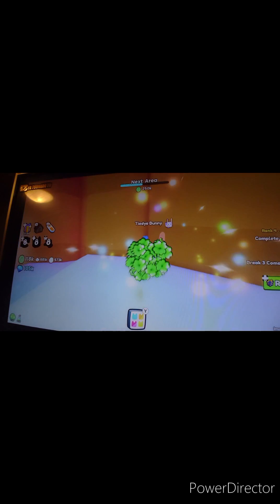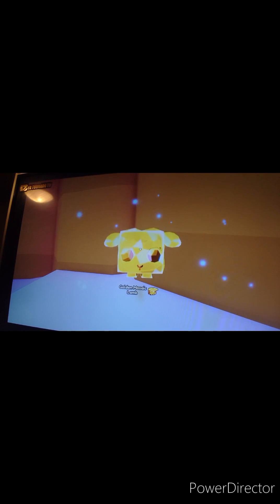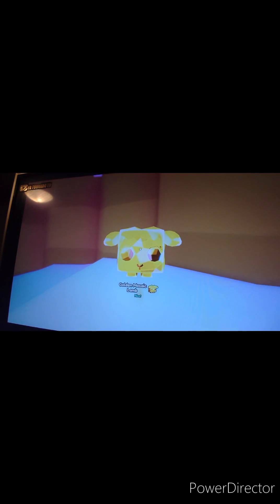We got a tie dye bunny — not bad! Next one is the first series two epic gift. Please be good — we got a normal stealth dragon, not bad. And now for the final season two epic gift — please be a good one. We got a golden mosaic lamb, better than the normal mosaic lamb!